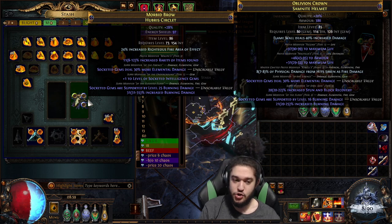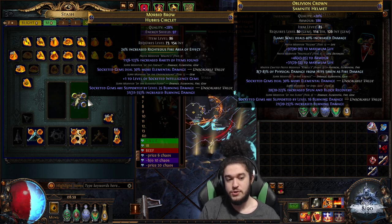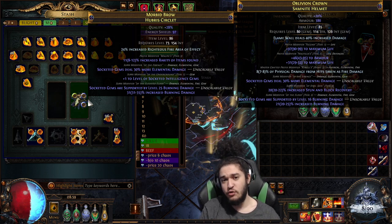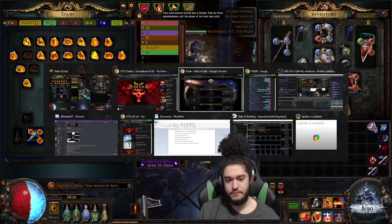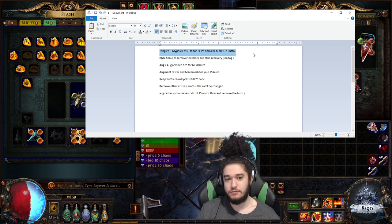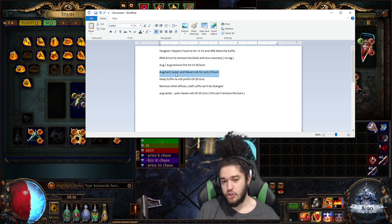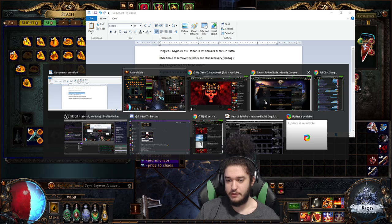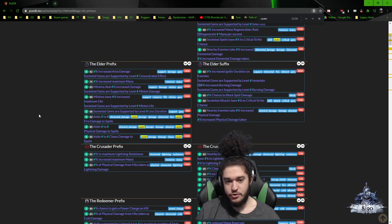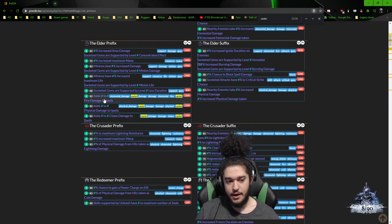So you're going to use tangled and glyphic fossils until you hit your plus one intelligence and your 30% more Ellie. What happened for me is where the elevated burn is, I actually hit block and stun recovery, which had no tag to remove. There was no way I could remove it, so I had to use an RNG annul and I actually got lucky — I annulled off the block and stun recovery. From there it was time to add burn damage. I spent about 10 exalts doing add/remove fire until I hit a level 20 burn. After hitting level 20 burn, you have two steps you can do from here. Augment caster is one of the cheapest augments.